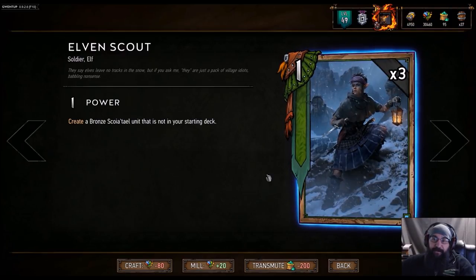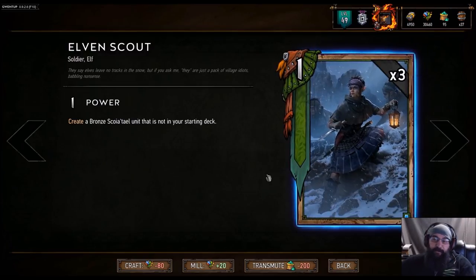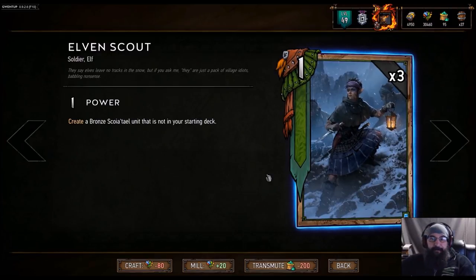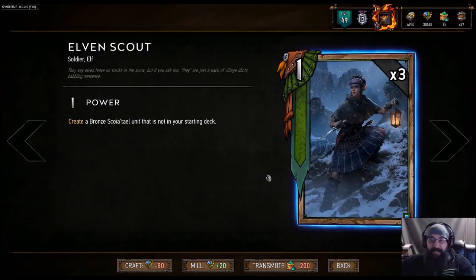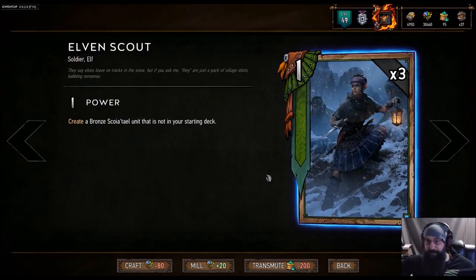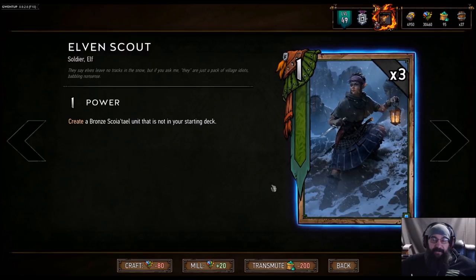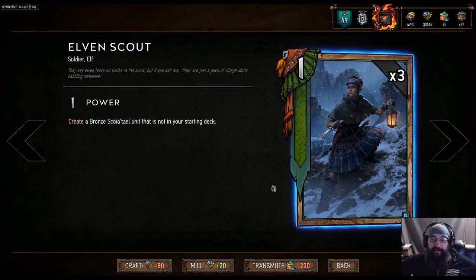It has so many good pulls — you can get Mahakam Defender, you can get a Hawker Smuggler, you can get a Vrihedd Dragoon. There are just so many good things. You can also draw some duds, like Elven War Dancer or Blue Mountain Commando and a one-strength unit that isn't going to get you anything because you don't have any spells in your deck. But I think this card is going to be pretty good.